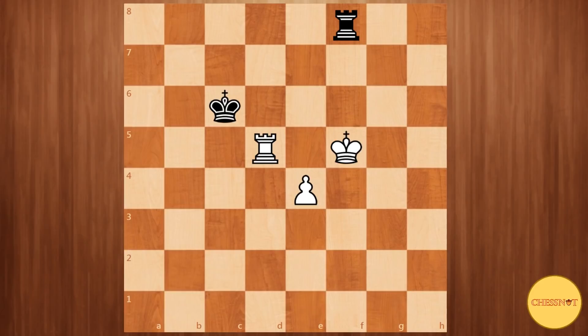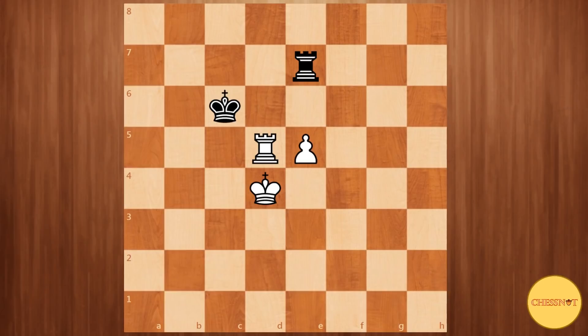The other try is king to e5, and here rook e8 check, king d4. Now black has a few methods of drawing this position. Rook a8 is one of them, just trying to check on the long side of the board. You should be pretty familiar with this idea of checking on the long side. We will only take a look at the other try which is rook e7, and here the basic idea is to play rook d7 and exchange the rooks. White has other methods of trying to confuse black in this position, but it would be too time-consuming to go through every single line.